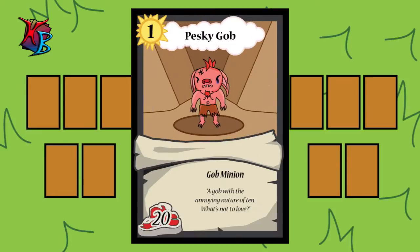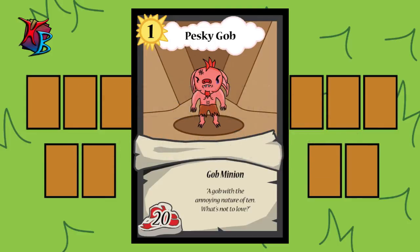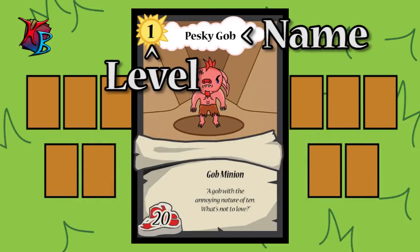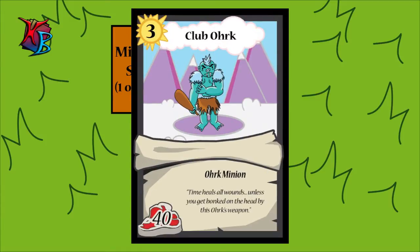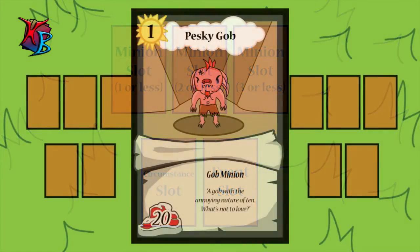On a minion card, such as Pesky Gob for example, you'll see 5 different aspects of the card. Every minion costs an action to play unless otherwise noted. The first aspect is its name — you cannot have more than 3 cards with the same name in your deck. The next is Level, as shown in the gem on the top left of the card. This number represents a general power rating, and sometimes the level can limit where a card can be played. Since Pesky Gob is a level 1 minion, it can be placed in the level 1, 2, or 3 below slots. A card like Club Orc, whose level is 3, can only be placed in the level 3 or below slot. It is essential to place your minions in the right slots if you want maximum power.